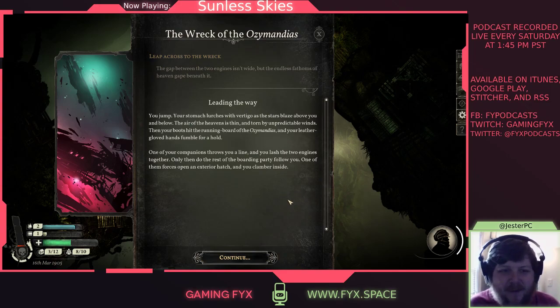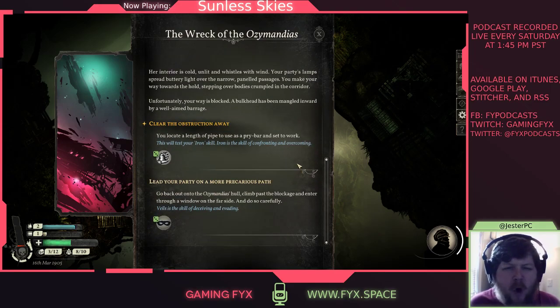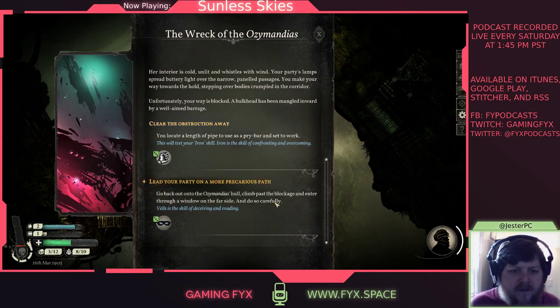This writing is exactly my thing. We can leap across to the wreck — "The gap between the two engines isn't wide, but the endless fathoms of heaven gape beneath it." We choose and jump: "Your stomach lurches with vertigo as the stars blaze above you and below. Then your boots hit the running board of the Ozymandias." Inside: "Her interior is cold, unlit, and whistles with wind. Stepping over bodies crumpled in the corridor." A bulkhead has been mangled inward. We have a 75% chance with either our Veils or Iron skill. I'll clear the obstruction away.